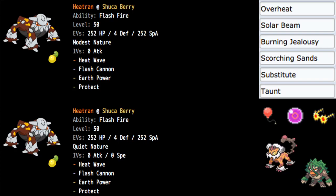The only difference is Quiet Nature and zero Speed, so the second one is a Trick Room variant. I was trying to make a different spread other than just 252/252, but every time I did it felt pretty unnecessary.